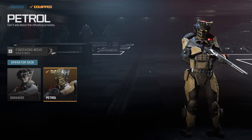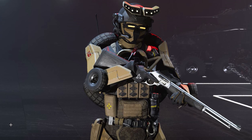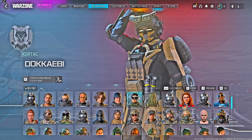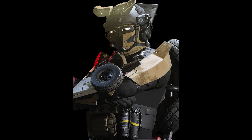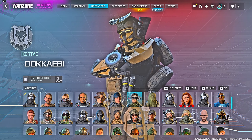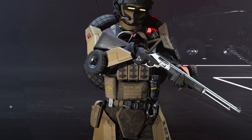The next operator is called the Patrol — described as 'don't ask about the refueling process.' It stands out visually and is reminiscent of Transformers, with wheels visible on the back and elbows, though it doesn't appear to be an official crossover. There are no matching weapon blueprints yet in the game, but the weapons could potentially have transformation features. It's possibly unfinished and could end up being an ultra skin with animated wheels, glowing eyes, or flashing lights.